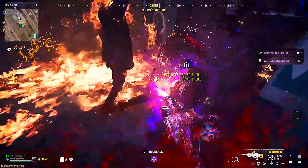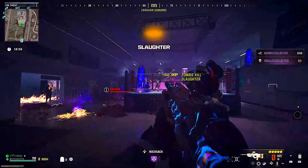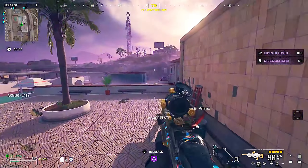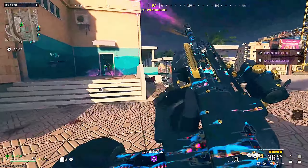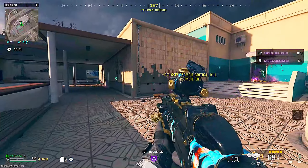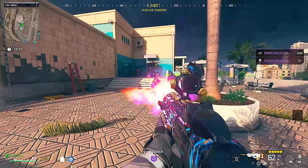I would also recommend having the perk PhD Flopper. I tried this first of all without it, but then the dogs literally just killed me because every single time you kill a dog, they leave behind fire and it kept downing me. So I went into a new game with PhD Flopper and it was much easier because every single time I killed a dog, I didn't take any damage from the fire. For this objective at the moment, you need 300 of the skulls, which is 300 dog kills, and that is really, really easy.